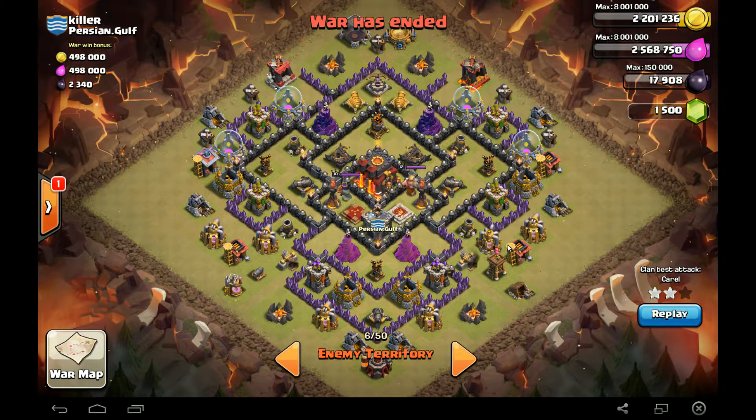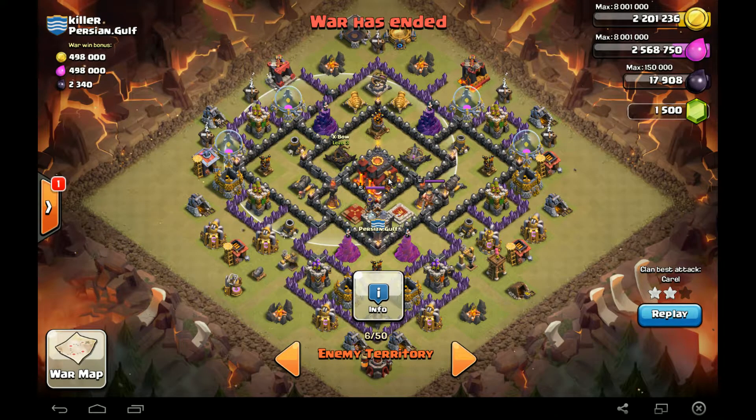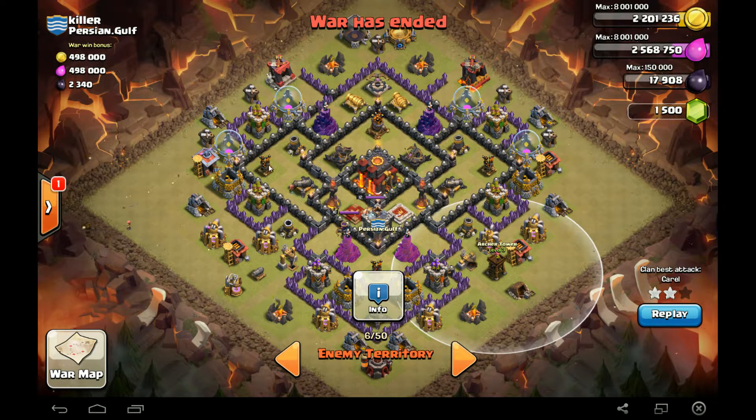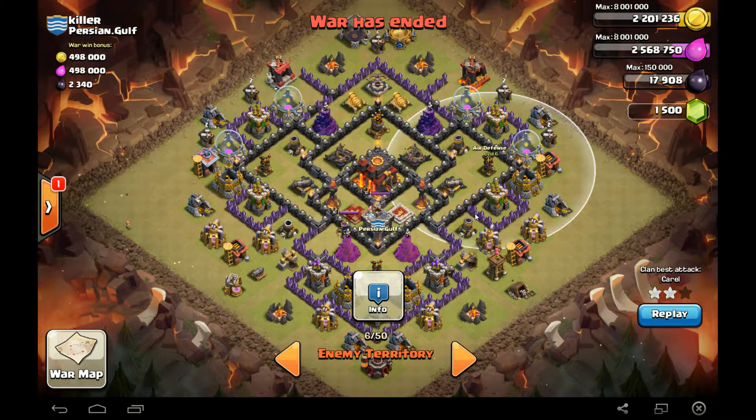Look at this base here. It's not too bad — a little rushed maybe. You got two level three X-Bows pointed up right here, level one X-Bow right here. Cannons are a little weak, level ten. Wizard Towers, they're not too great either. You got a level three Archer Tower right here, level six Air Defense. Not the strongest Town Hall you ever saw, but definitely formidable.